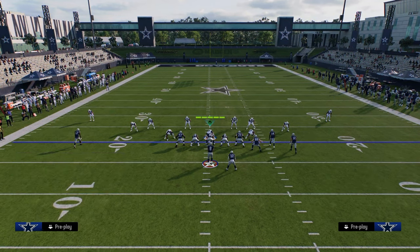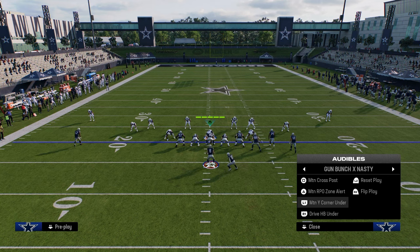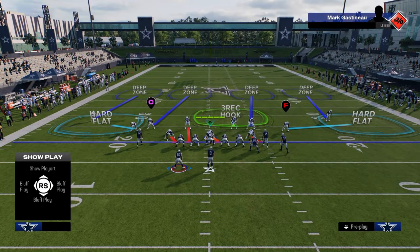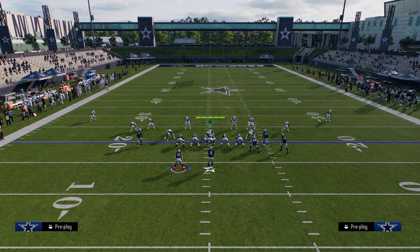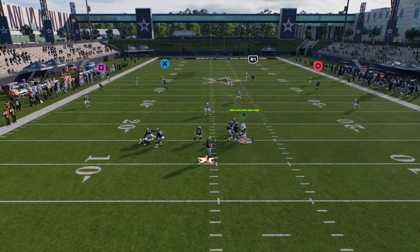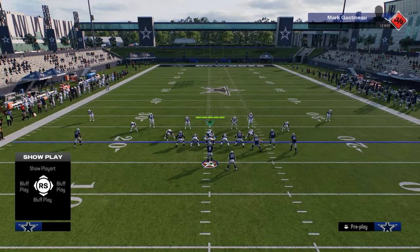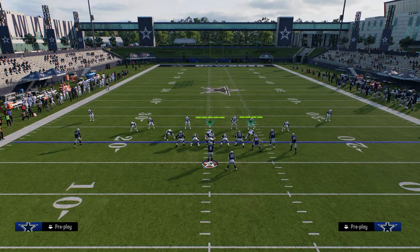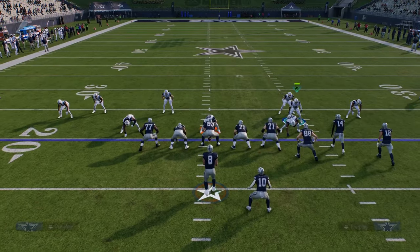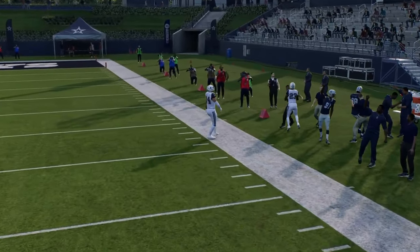One other tip with this defense: if you shade underneath on Cover Four Quarters and go to Bunch Nasty — as long as there's not four receivers to one side of the formation, you'll get the match coverage you want. But when you shade underneath, you're not going to get the same match. It becomes more like drop Cover Three. The inside quarters in the zones are still playing really, really well even though it's not technically matching. One of my favorite things right now is to go to Cover Four Quarters, shade underneath, and just watch those quarter zones create real tough windows.